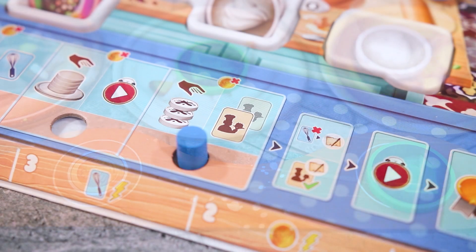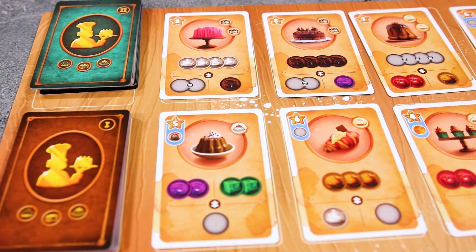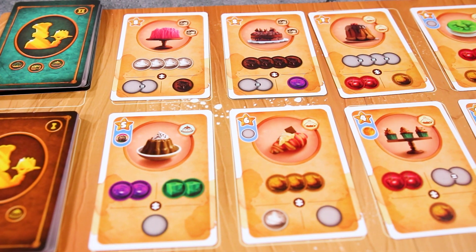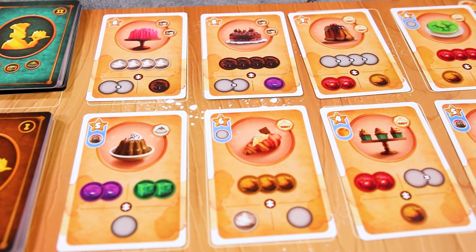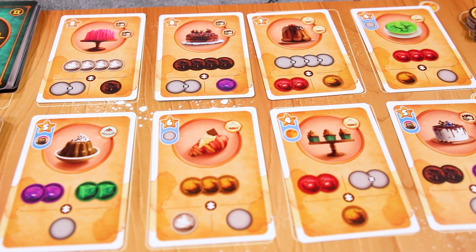The last action allows you to prepare one or two recipes from the recipe board. There are level one and two recipes. The level one recipes are slightly easier to prepare and come with a bonus when completed but are worth fewer points. The level two recipes require more ingredients but are worth more points and have two icons pertaining to their recipe type.